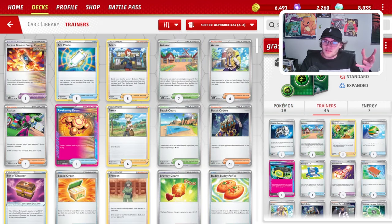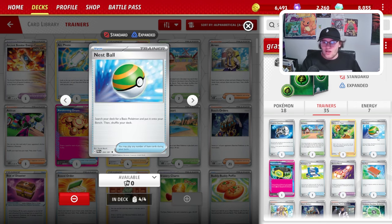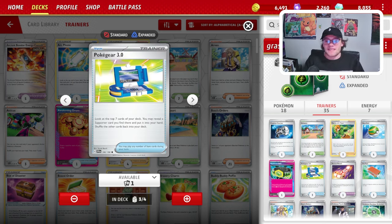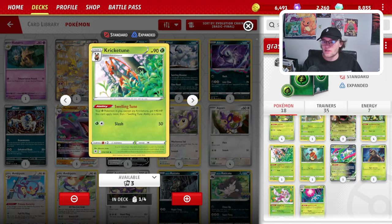Our Trainer and Supporter count: we have a Countercatcher, 2 Artisan, 3 Gardenia's Vigor — which is great at accelerating energies to whatever Pokemon we need to attack with. Let's say we miss an attach for a turn and need to swing 3 energies with Torterra; we can do that. We play 4 Nest Ball, and our A-Spec of choice is the Maximum Belt, just so we can swing better numbers — it's a little easier to KO Charizard, Chompa, or Miraidon. We play 3 Pokegear to maximize consistency, because that is the issue Torterra tends to have. We do play a Rescue Board, which allows us to pivot with Rellor or Kricketune so we can retreat for free.